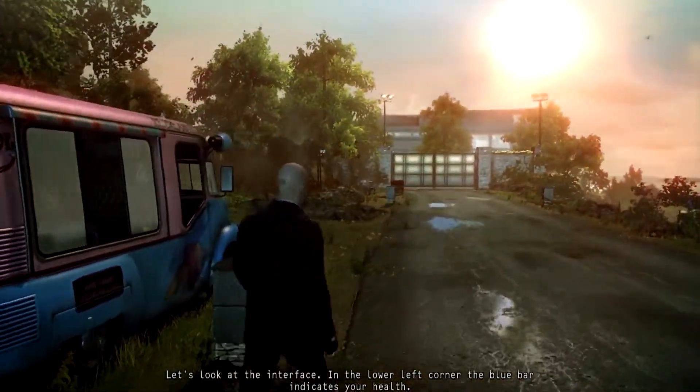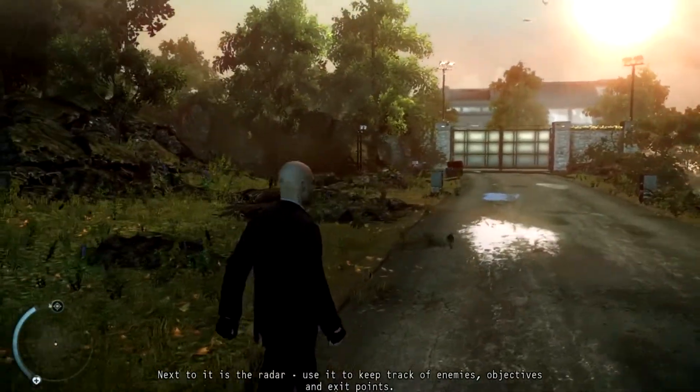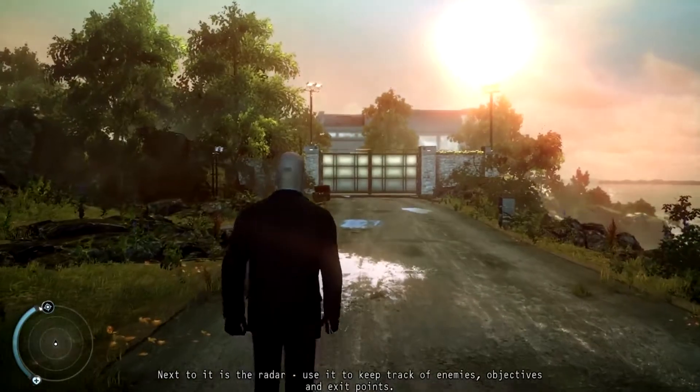In the lower left corner, the blue bar indicates your health. Next to it is the radar. Use it to keep track of enemies, objectives, and exit points.